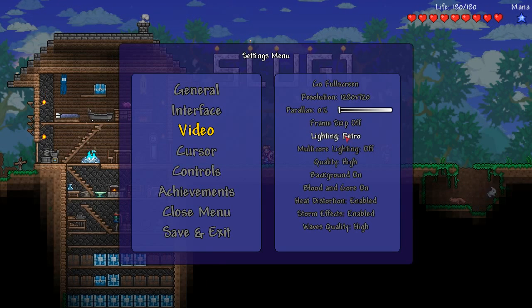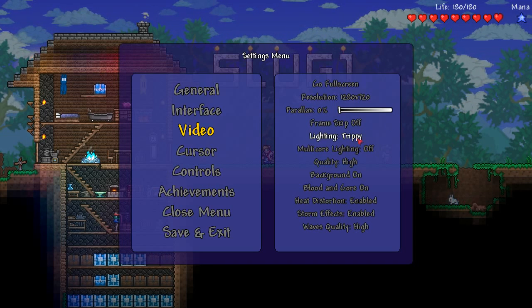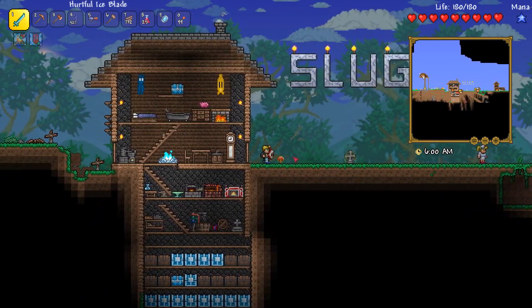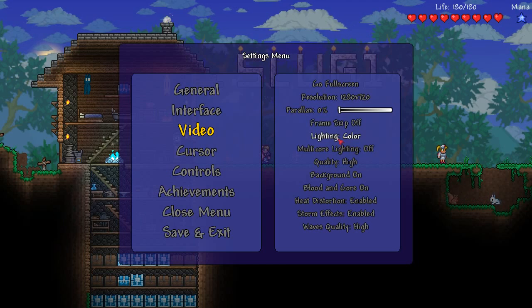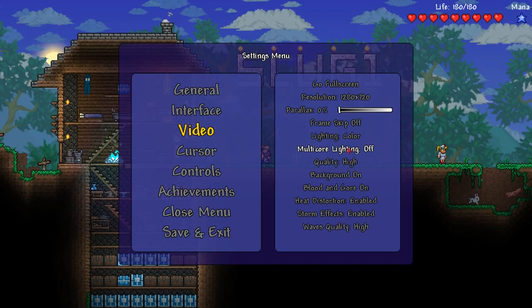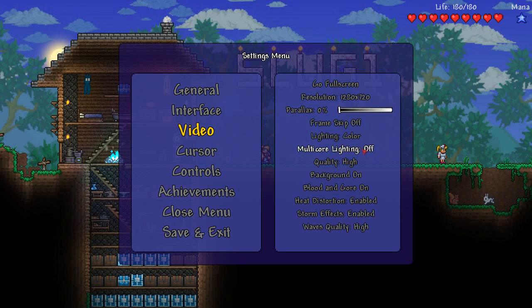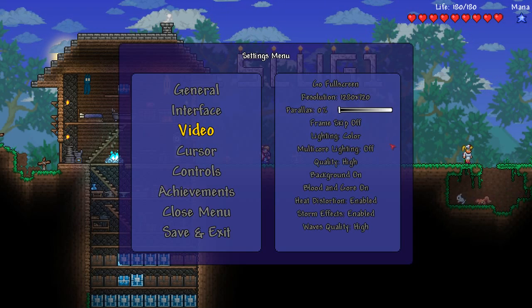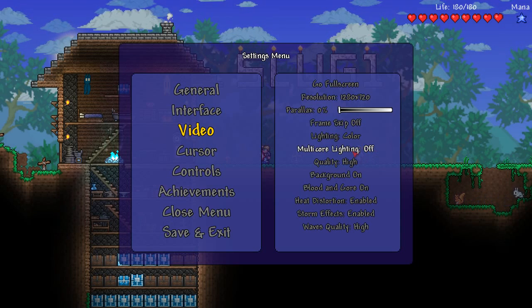Next is your lighting. If you're still having lag, or you want to skip the frame skip because you want to have as responsive a mouse as possible, then try retro lighting or triple lighting. Either of those should significantly help make the game run better, and it will make it look significantly worse, but if you're just trying to play the game and have it be playable, then visuals should not be a priority. The next setting is multi-core lighting — just mess around with it, you want it to be set to off pretty much. It has to do with how much CPU usage lighting takes up, so if you're having problems with the game running in slow motion, set that to off.